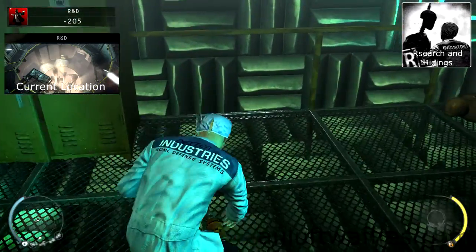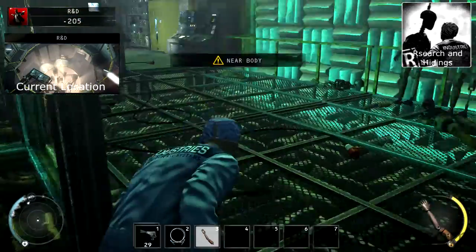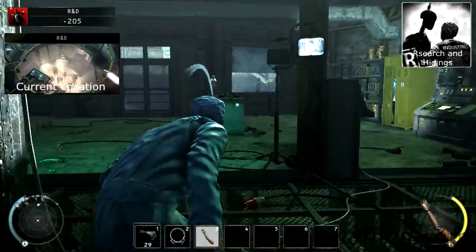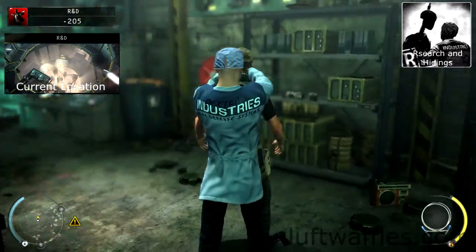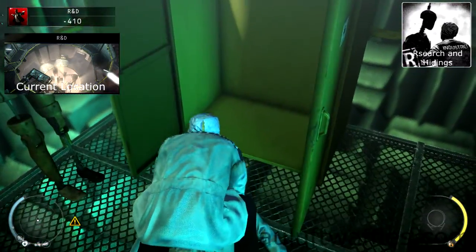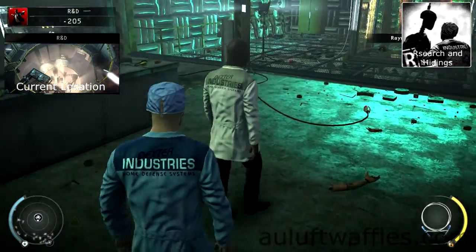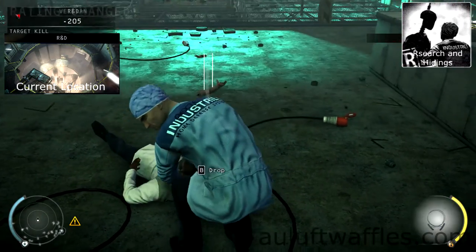Go to the other cabinet and pick up the dummy arm. Drag the other researcher behind the test chamber, then go to the front of the test chamber and throw the dummy arm at the left wall. Take out the guard that comes to investigate and drag him to where the researcher's body is. Hide the researcher's body in the cabinet nearby. Wait for Dr. Valentin to enter the test chamber, then garrotte him as well. Leave the body on the ground.